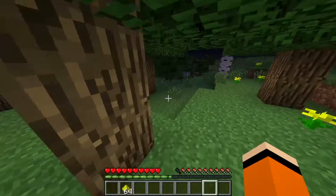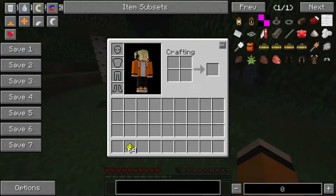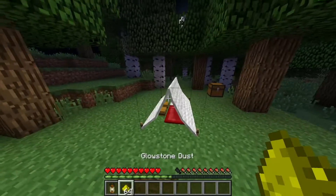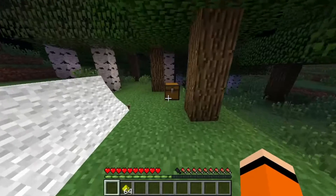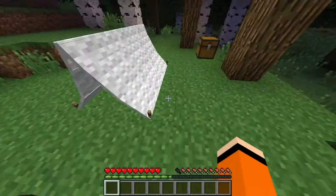Dann braucht sie halt neue Ressourcen. Also auch ein sehr cooles Feature, dass man wirklich im Dunkeln sich so Licht machen kann, ähnlich wie eine Fackel. Nur Fackeln bringen ja nur was, wenn man sie wirklich hinsetzt. Und hier geht das dann auch so leichter noch. Das ist das Zelt.